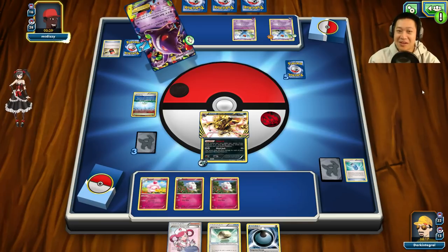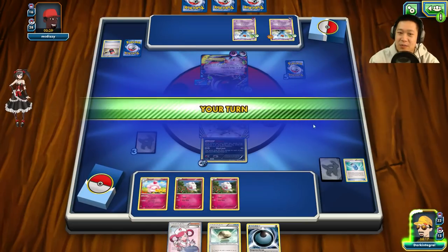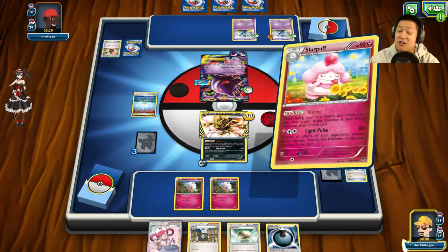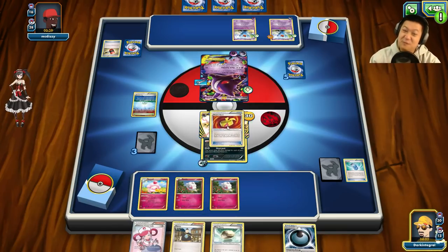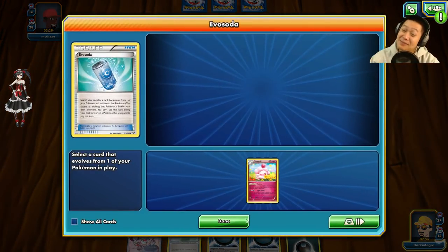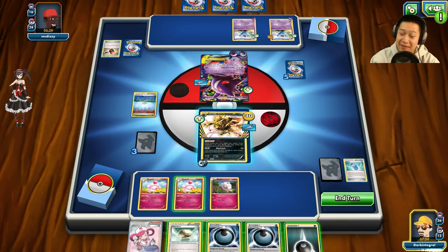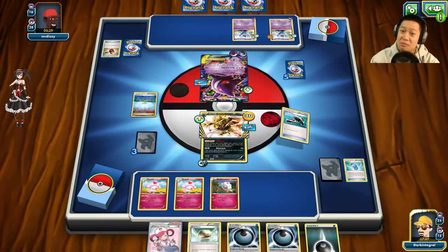Gengar is up here poised to attack my Zoroark. Which does more damage? I'm going to try to fish out that Muscle Band — I know I have two more. Tierno, grab me some more cards. Evil Soda, Slurpuff army — it took so long but they're coming online now. He put two bench Pokémon — that's enough for me to get a KO.